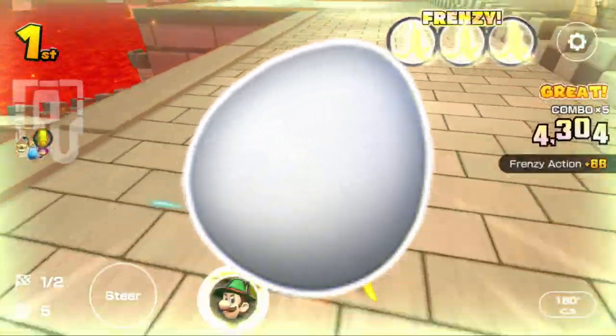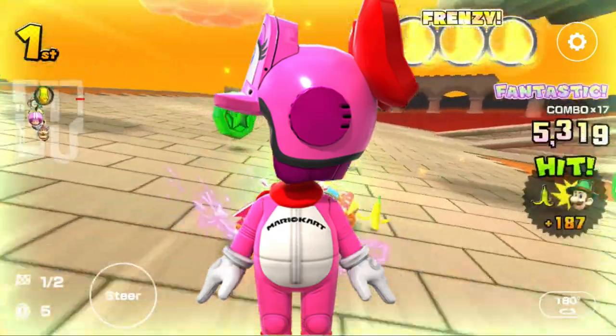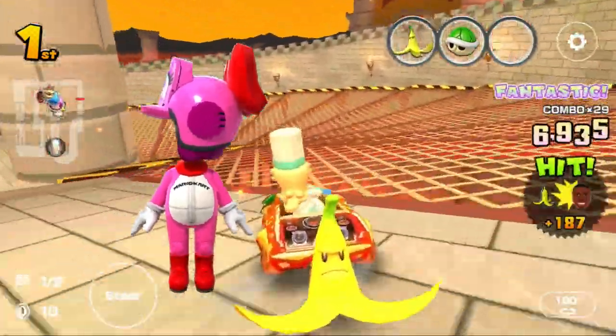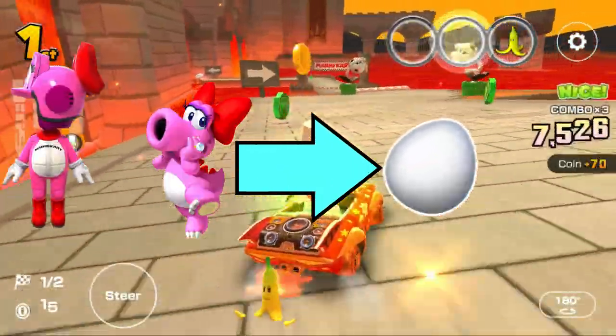The only high-end driver with the Birdo's Egg item is the Birdo Mii outfit. Mii outfits, based off of original drivers that are already in the game, tend to echo their original counterpart, and one thing that they do echo is their items. Birdo has the Birdo's Egg, and so does the Birdo Mii outfit.